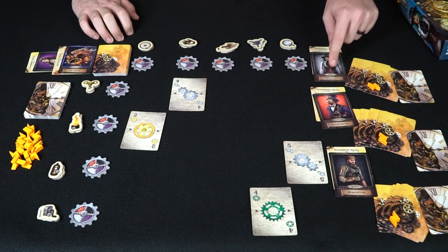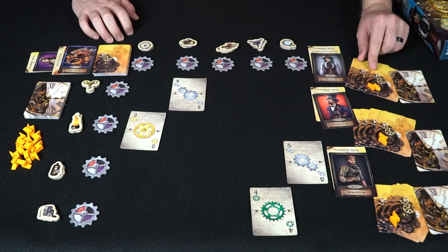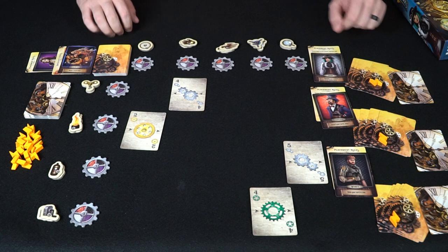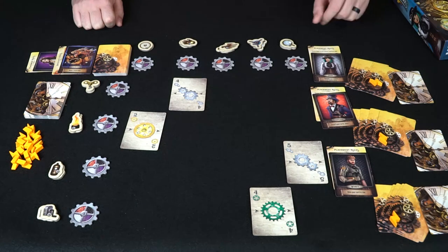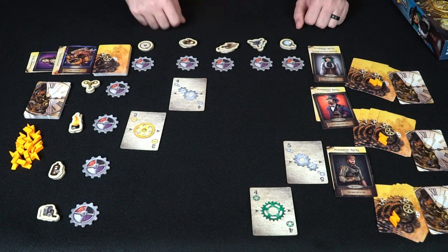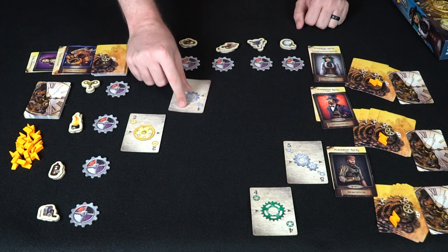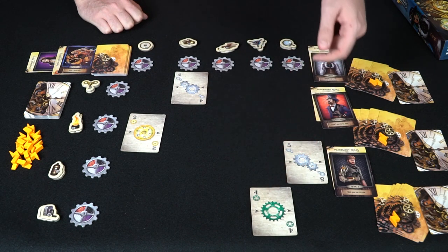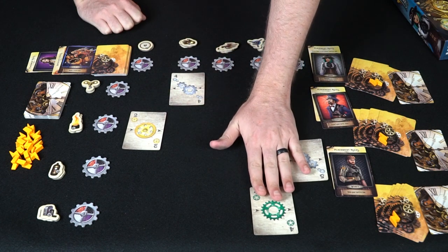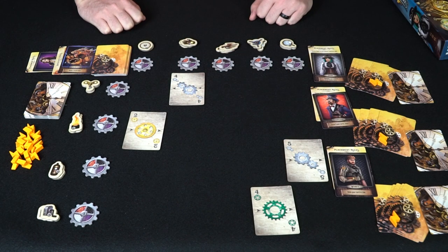Each player starts with five gear cards, one contraption, and one spark. The grid is easy to set up. In a two-player game you minimize the board by one, but in a three or four player game you have columns A through E and rows one through four. You place random parts cards on B1, A1, D4, and E3 — not gear cards. This setup repeats every round, and there are three rounds total.